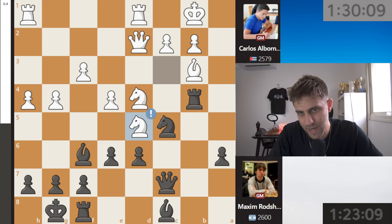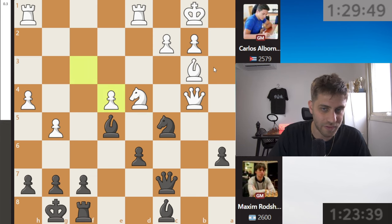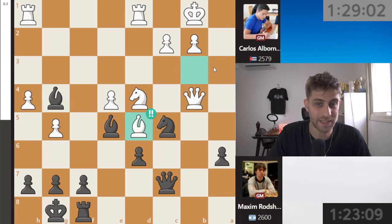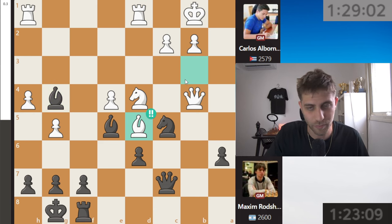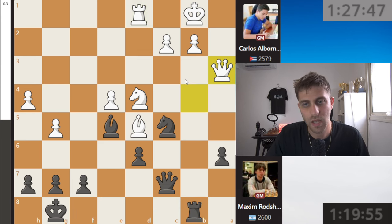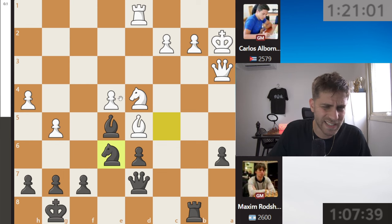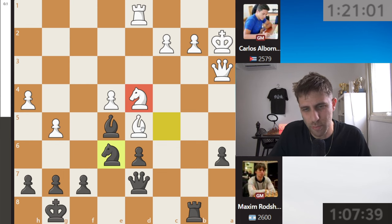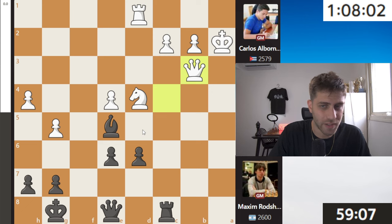Knight e5, e takes d5, queen takes b4, d takes e4 — Maxime Rochstein well prepared, already 19 moves in. Maxime has 1 hour 24 minutes, Carlos 1 hour 30. G5, bishop e5, f takes e4, bishop g4, bishop d5 — a brilliant move, just saying 'I don't need this rook, I need the bishop here.' Bishop takes, rook takes, rook b8, queen e3, a3, queen d7 — fantastically played. Knight e6 attacking the knight on d4, and bishop takes c6, f takes, queen a6, queen e8, queen c4 — draw agreed.